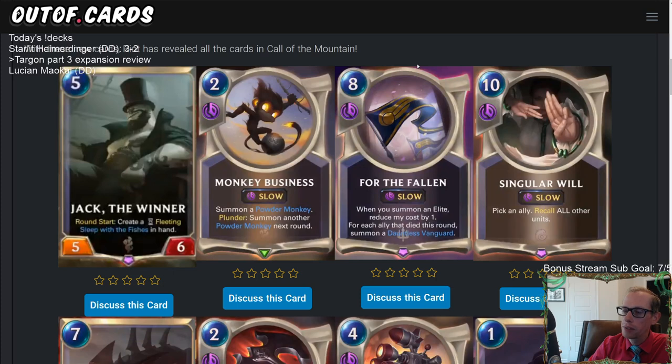The key question: does 'when you summon an Elite, reduce my cost by 1' require the card to be in hand? Vanguard Squire has the exact same language, and that only works while in hand. So this is probably just in hand as well, meaning if you mulligan it away and draw it late, it won't have accumulated cost reductions. That makes me much less excited about it — probably just a good Expeditions card, not Constructed.